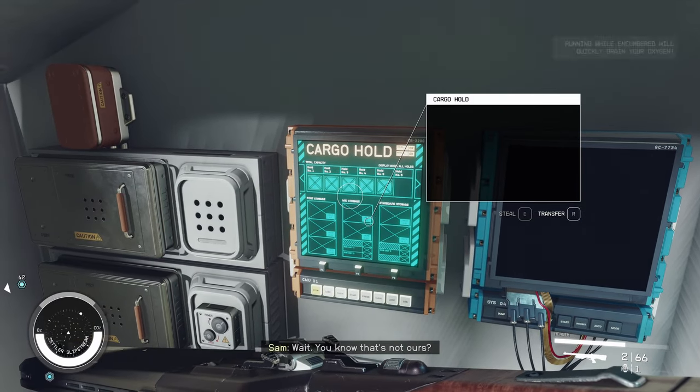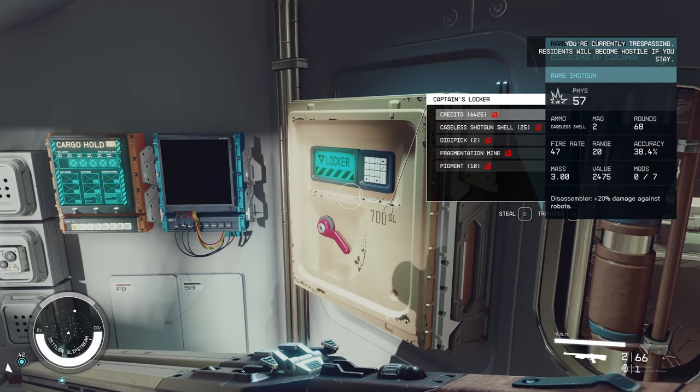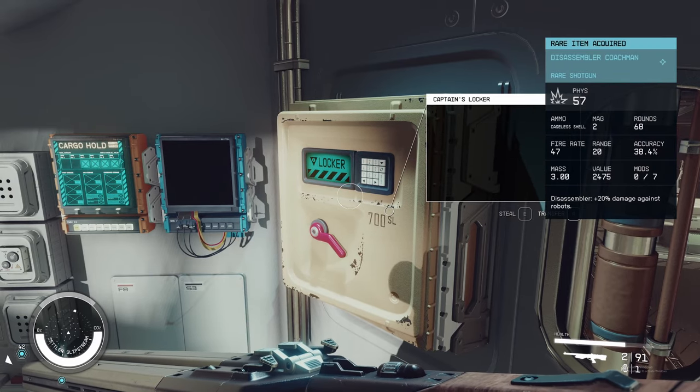That usually has some really good loot. In fact, in this case it was a lot better than what the cargo hold had. So there you go — 6,400 credits. Not too bad for an easy day's work. Until next time. Peace.